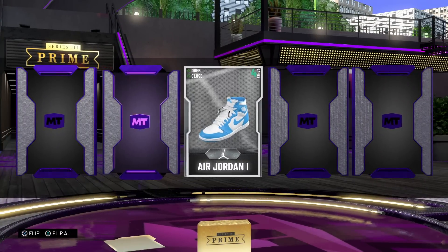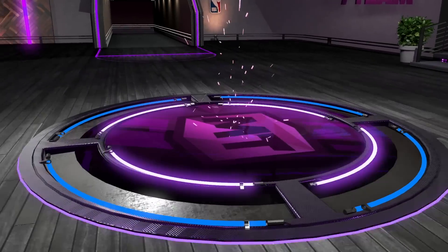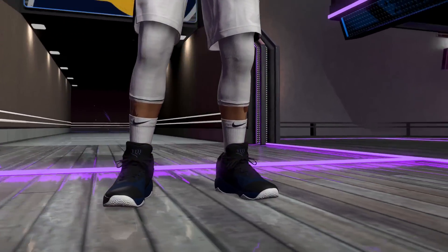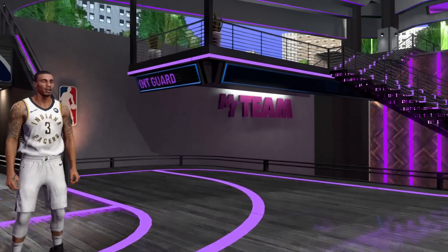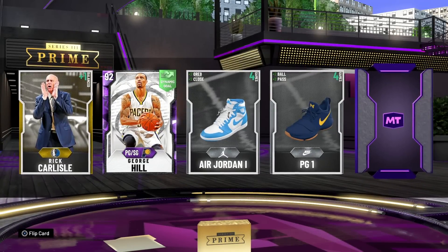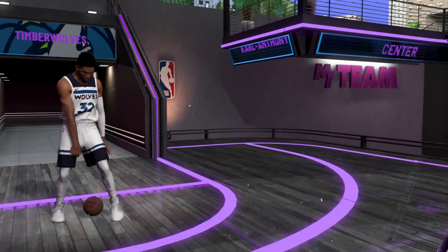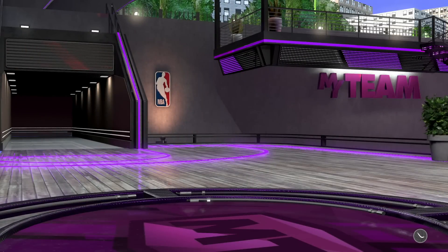I'm seeing a silver — oh, an Amethyst. This one might be George Hill, and I think it is. So the other card can't be anything crazy either. I'll still take an Amethyst George Hill though — I thought the other one was going to be a Galaxy Opal or something. The second card is Karl-Anthony Towns, who is nice but just not someone who's going to make the roster right now. So yeah, we're going with George Hill.